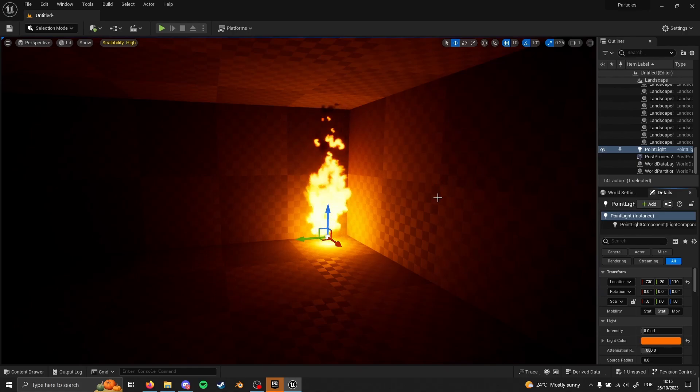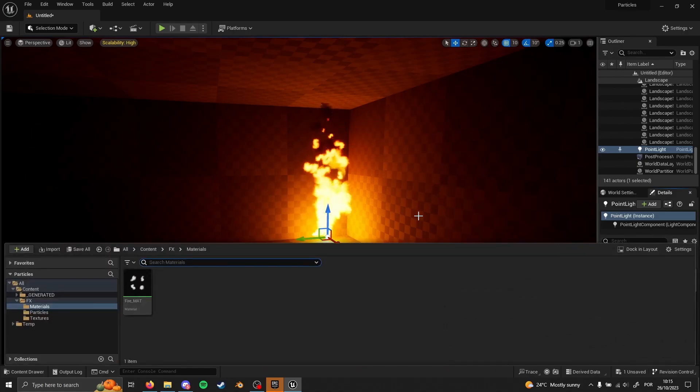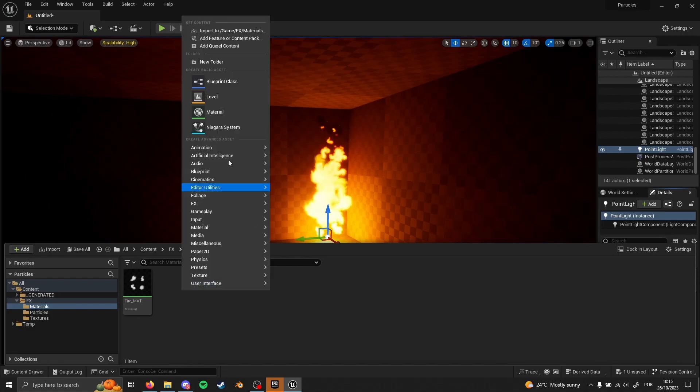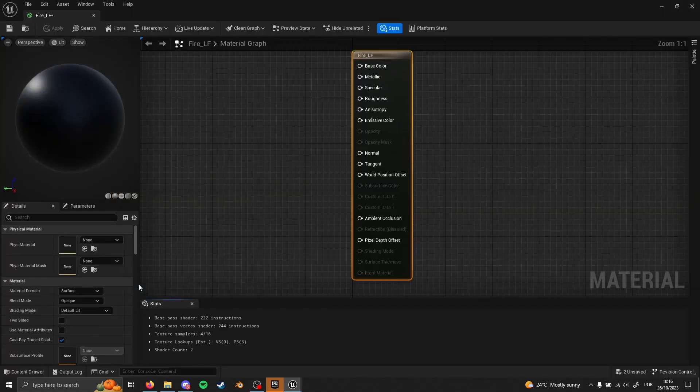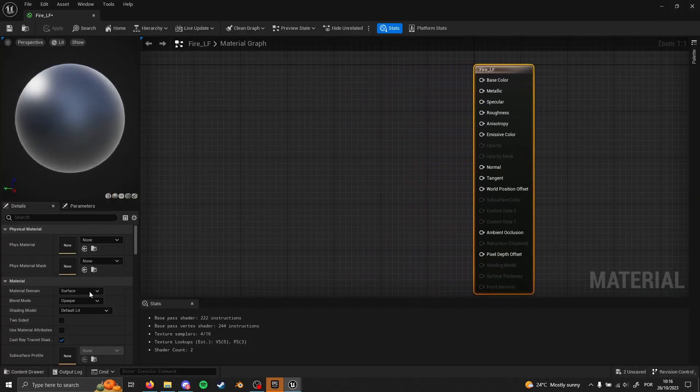For that we are going to press Ctrl+Space to open up the dashboard. In this material folder I'm going to create a new material — right click and then search for material — and we're going to call this one 'fire_lf' for light function, because basically what we are going to do is a light function material so we can drive the lighting intensity over time. I'm going to open this and change it from Surface to Light Function.